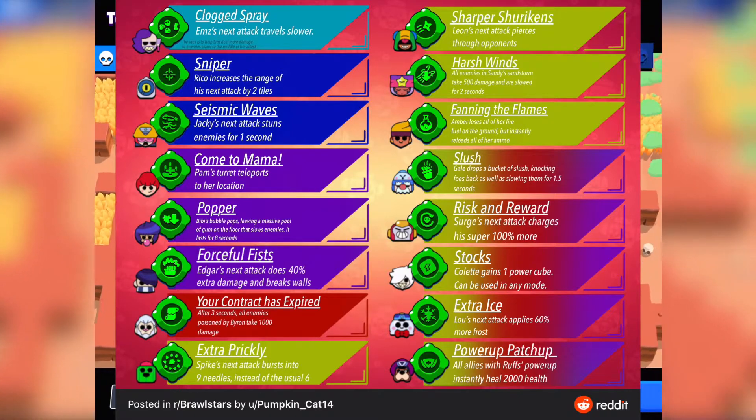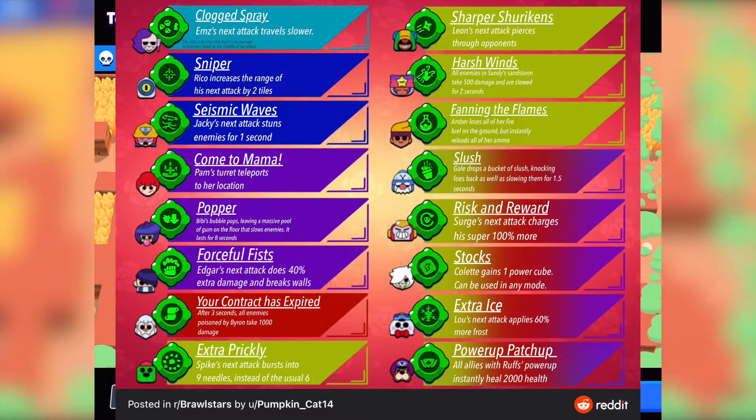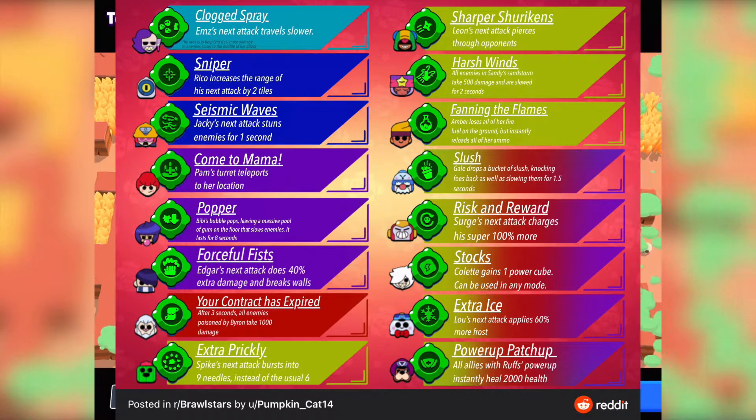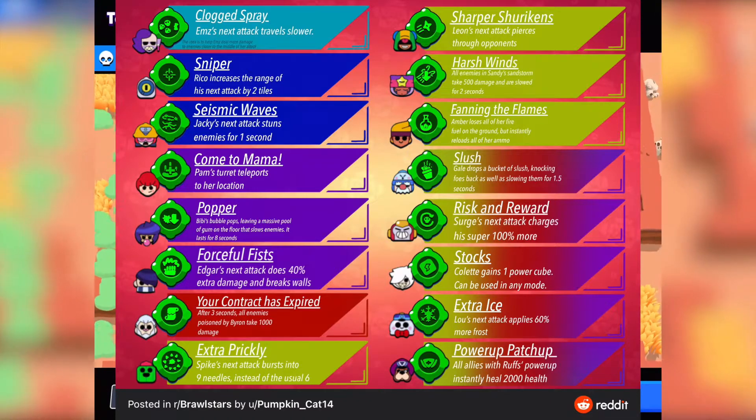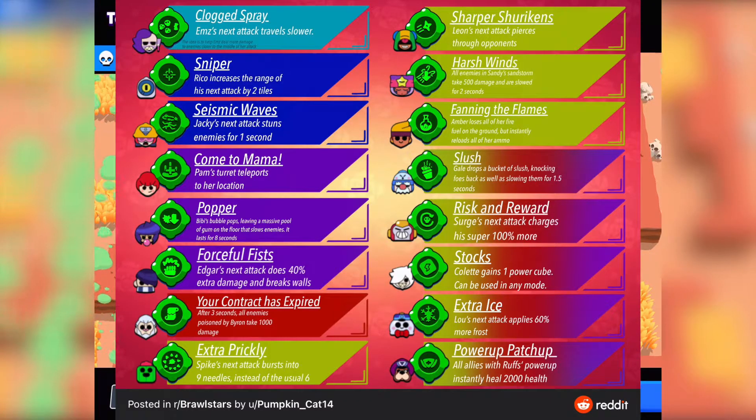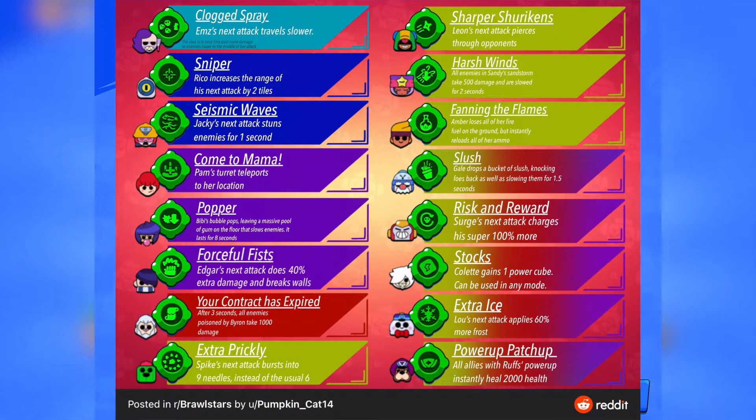The next brawler is Rico — it initially looks like Nani but it's actually Rico. His gadget is called Sniper, and it increases the range of Rico's next attack by two tiles. I think this is amazing and will make Rico even stronger.